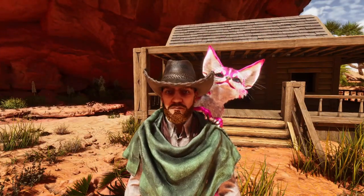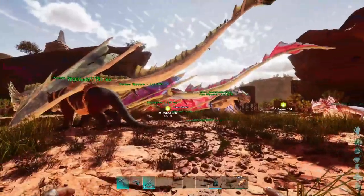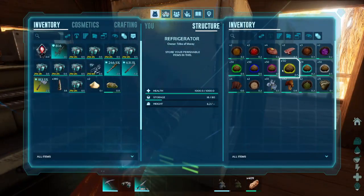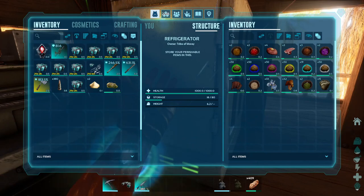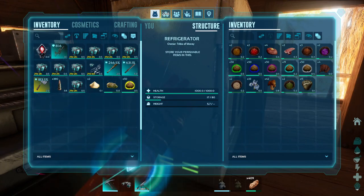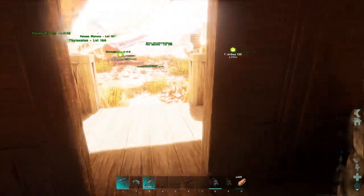Alrighty guys, welcome back to ARK where today I'm gonna be taming up some jeroboas and vultures. I already got two level 150 jeroboas spawned in, but they could still get killed or despawn, so we're gonna make this quick. I need to get kibble from my fridge. Jeroboas eat plant species Y seeds. Got it. For vultures — spoiled food, spoiled meat. Okay, I can do this.